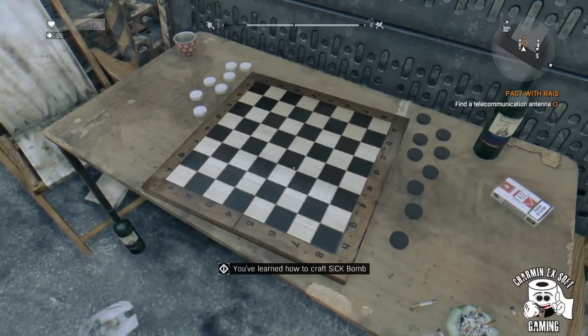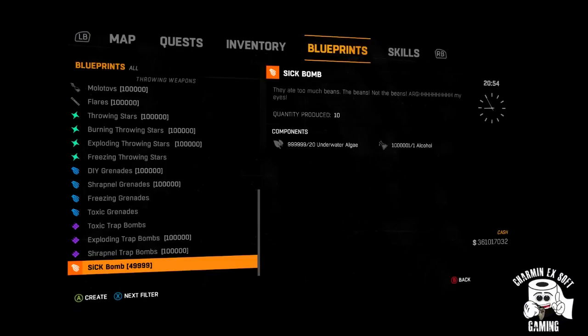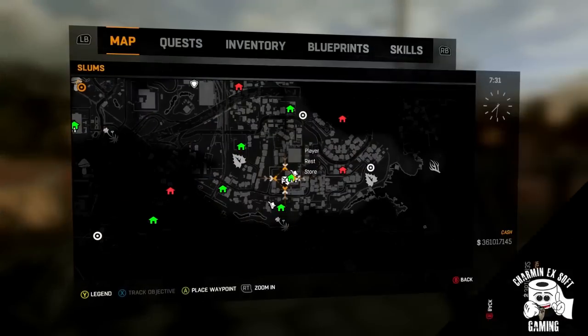Once you've picked up your blueprint, it's time to craft it. You're going to see it's going to take 20 underwater algae and one bottle of alcohol. If you're having trouble figuring out where those underwater algae are, that's what I'm here for — I'm going to show you right now.